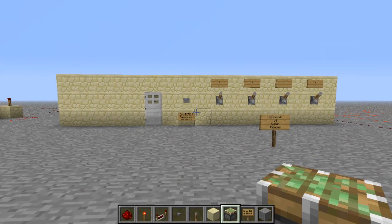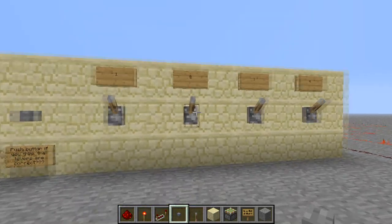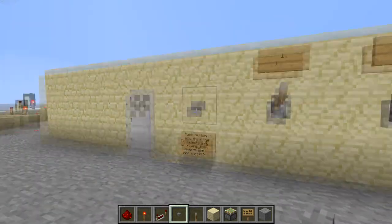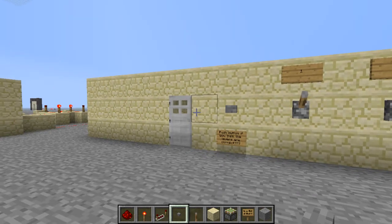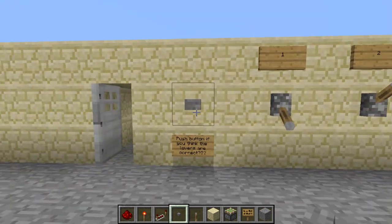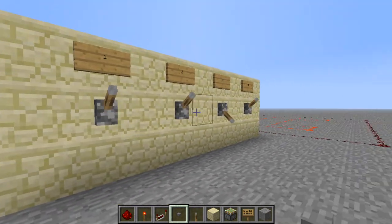Here's a practical use for the AND gate. We have four levers — one, two, three, four. Pull them randomly and push the button if you think the levers are correct. The door didn't open. When you get them right, the door opens, and you reset these.